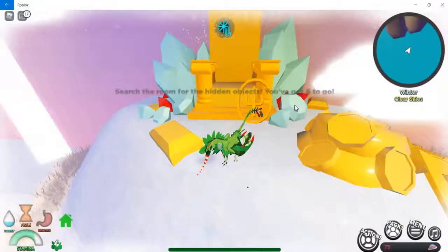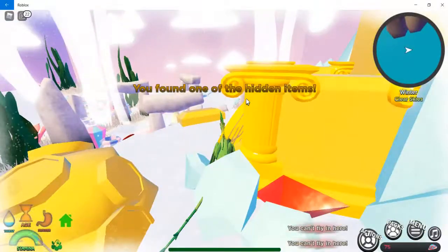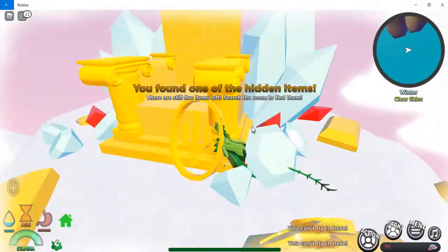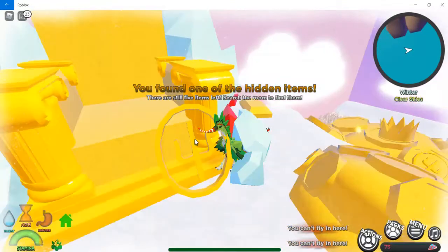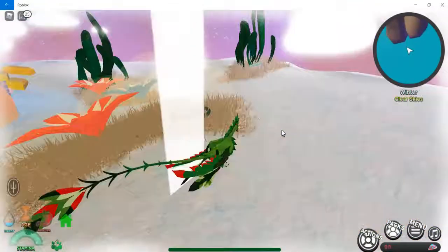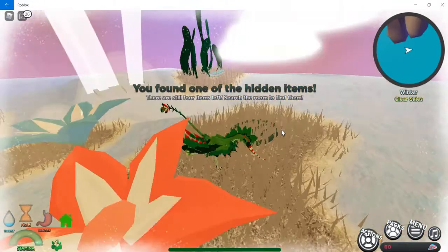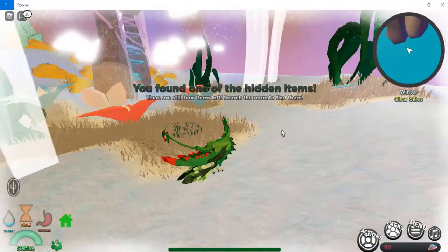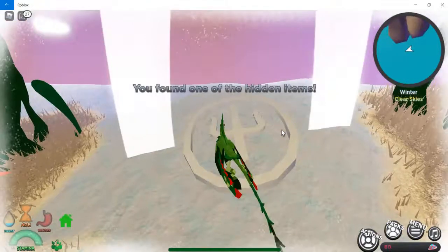The hidden objects are basically the trident symbols. This one's right here — it says you found one of the hidden items, five items left. The first item was near the golden chair. The next item is somewhere around the grass right here — that's the second item, four more left.